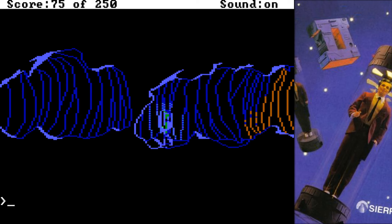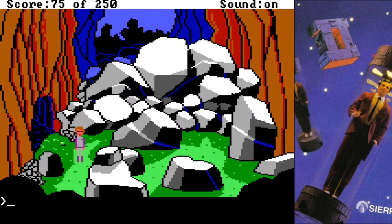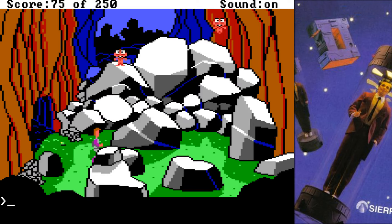Let's work our way through here. You have to get up and around like that. The ground beneath your feet disappears — you tumble through the darkness. But we're out somewhere safe now. Not so bad. That was a rather spectacular entrance. All systems seem to be intact though — not too bad.